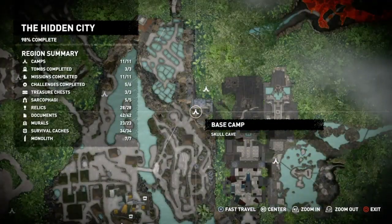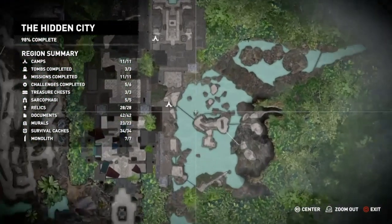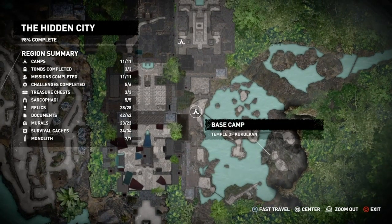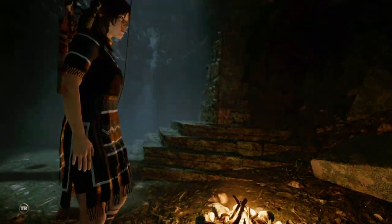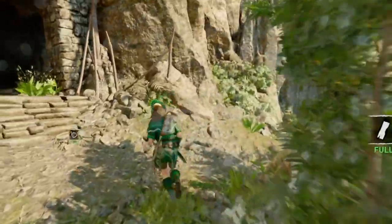Hey guys, it's Neil from the Skullbusters. What I'm going to do today is show you how to complete the challenge 'Dunking Bones.' It's in the Hidden City of Paitita. If you come to the base camp in the Temple of Cuckoo Clan and fast travel there, that's where you need to start. It's not an obvious challenge — I didn't notice it on my first playthrough, only on my second.